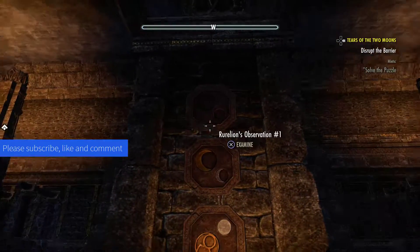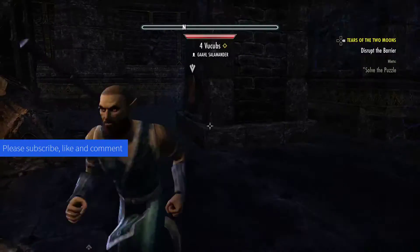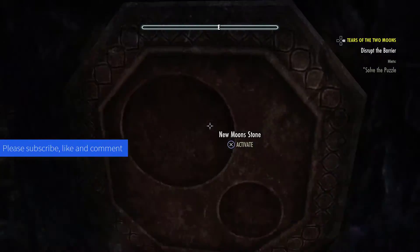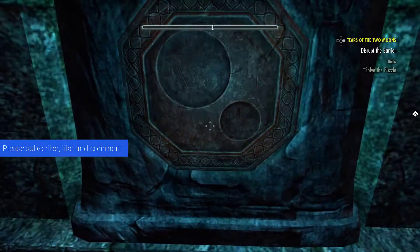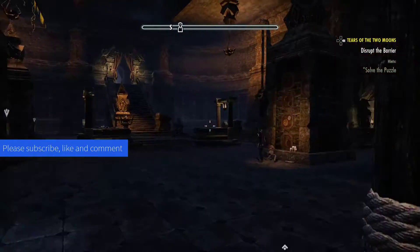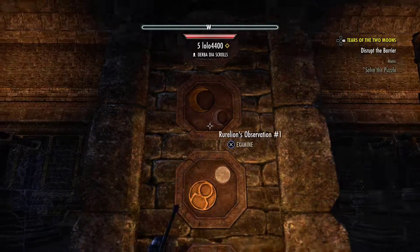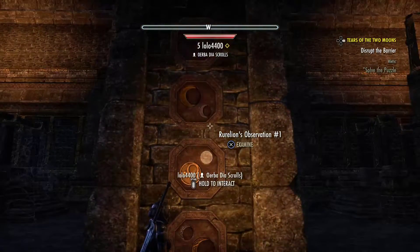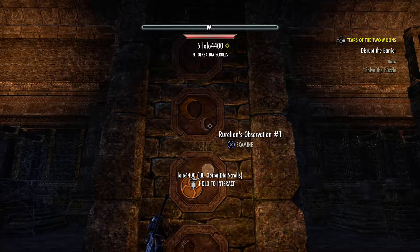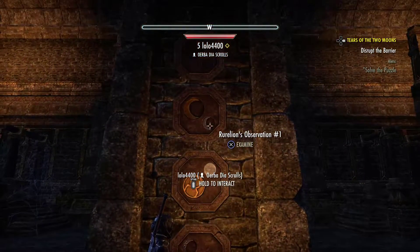The first sign has nothing on it, so we are going to go to the first one starting from the left column — there you go. Then it's going to be this one here: half moon with a yellow symbol on the top. There are two very similar ones — the smaller symbol is on top.